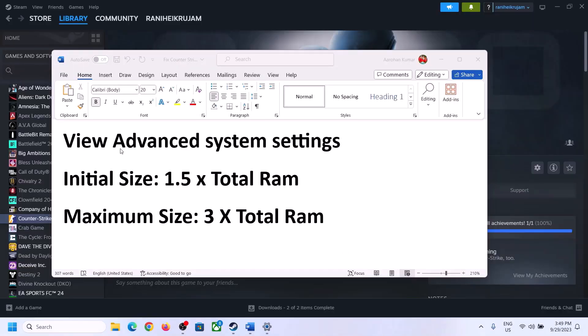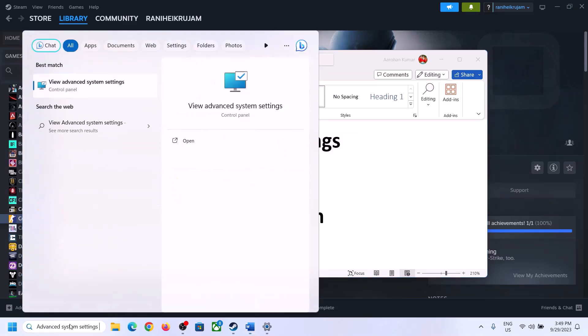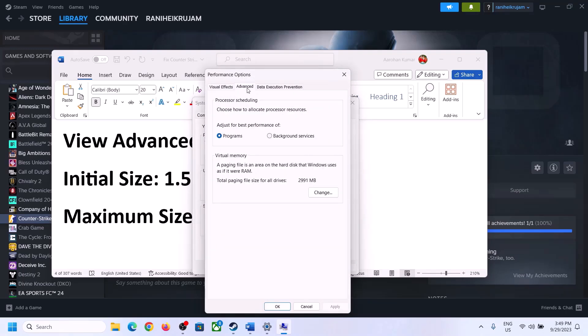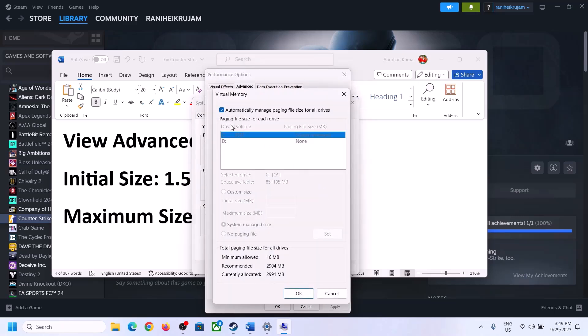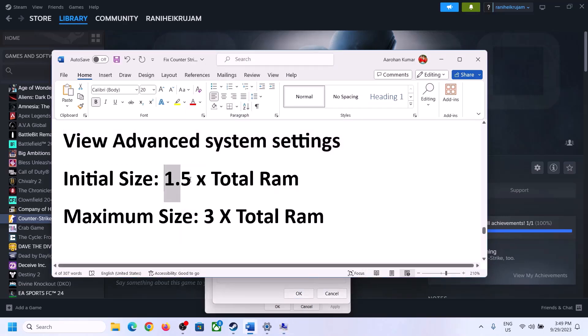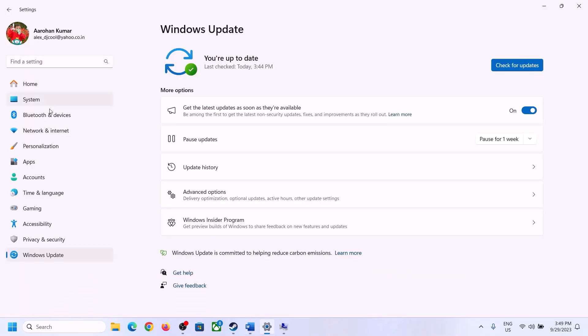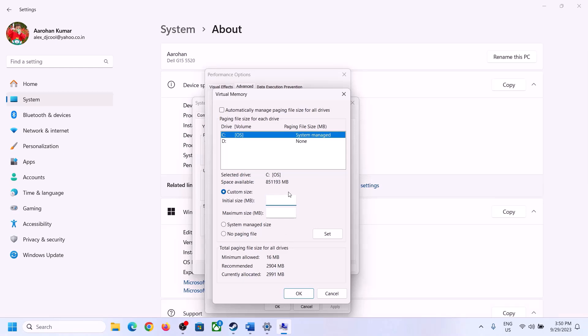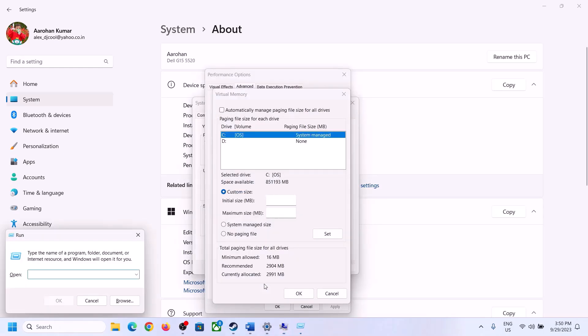The next step is to increase the virtual memory. Type 'View Advanced System Settings' in the Windows search box and open it. Click the first Settings button, go to the Advanced tab, and click Change. Uncheck the box that says 'Automatically manage paging file size for all drives', then select the drive where the game is installed. Select Custom Size. The initial size is 1.5 times your total RAM — check your total RAM in Windows Settings under System then About. In this case it's 16 GB.